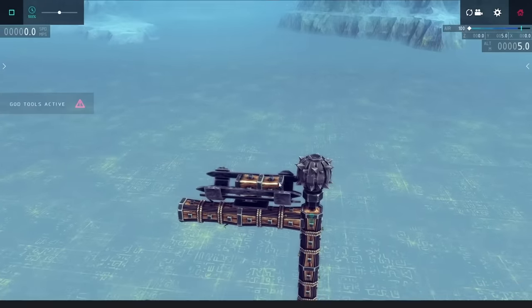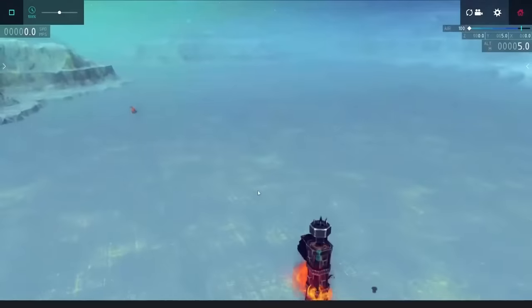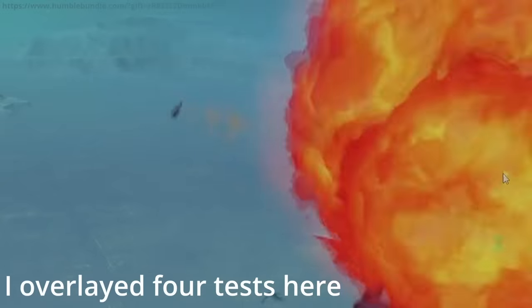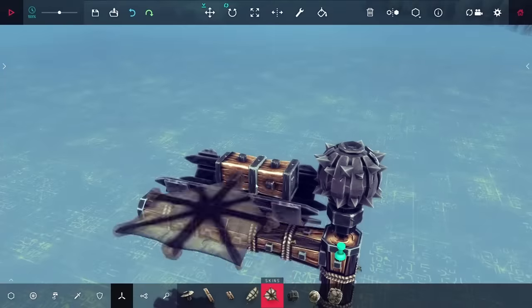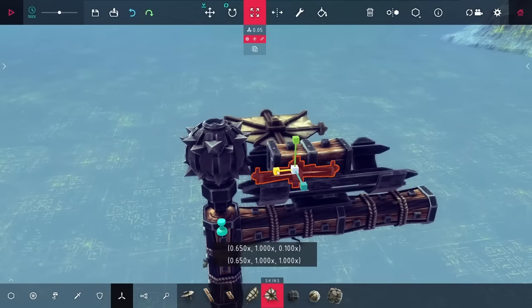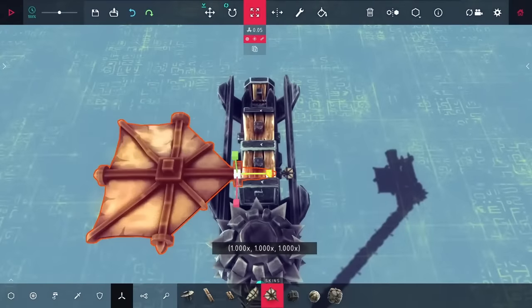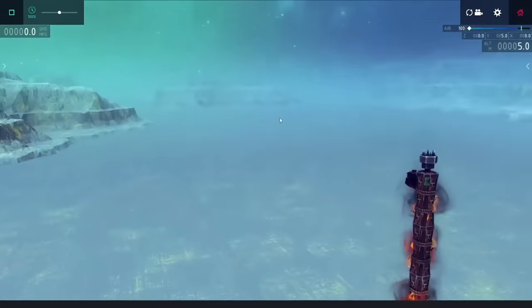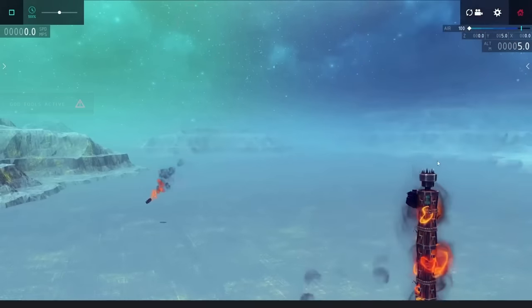I'm actually going to start by trying to use a wood piece. Now because I'm trying to make a sniper, I want this to be as accurate as possible, and you can see shooting this off, it's not too bad, although it doesn't really go that far. I was thinking to help stabilize the bullet, I'd add on some wing panels. I got two of those in place and it sort of seemed to work — it does start to go forward, although it slows down quite a bit towards the end of its flight.